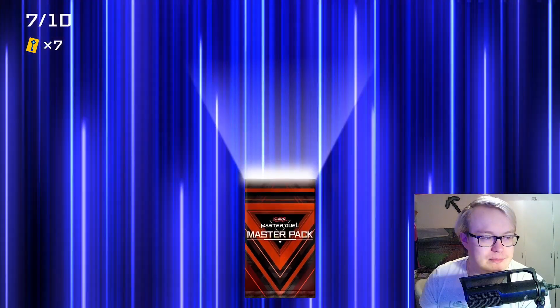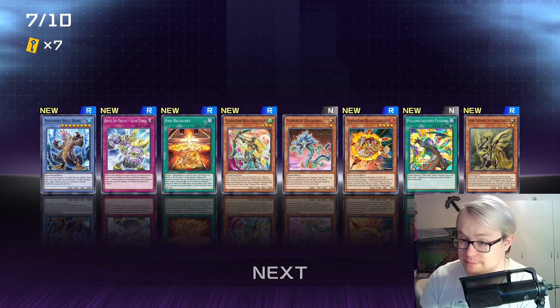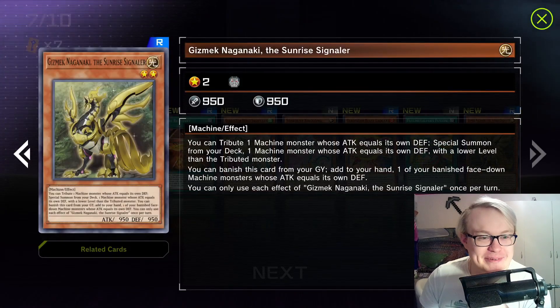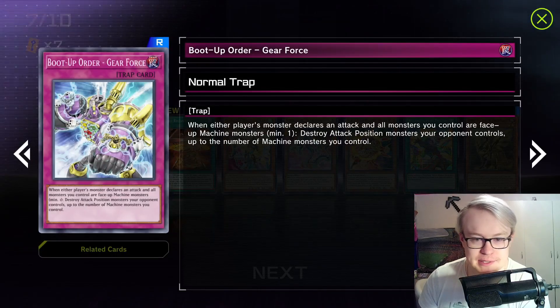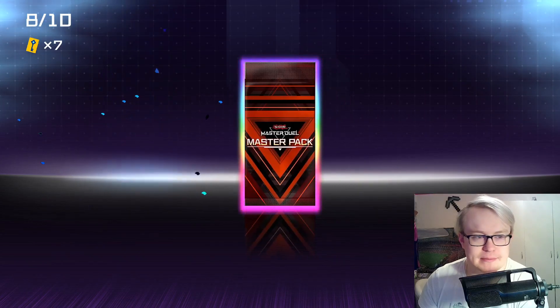If we had a really good Rank 6 to make off of that, I'd maybe consider running it. It's him! Gear Force is also really cool — if either player's monster declares an attack and all monsters you control are face-up machines, you destroy face-up attack position monsters the opponent controls up to the number of machines. Which is pretty neat. Also, two Glad Beasts in the same pack — that's kind of wacky.